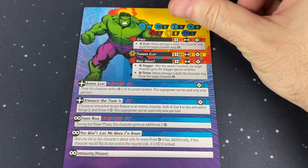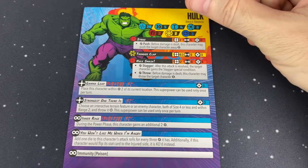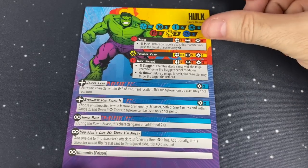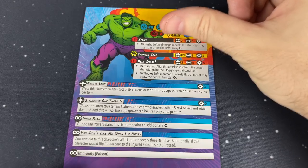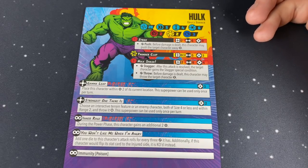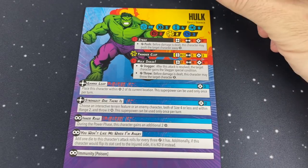He's got Strike as his basic attack. It's range 2 — basically normal melee range — 6 dice, so it's a strong attack, and it costs no energy. It does have push, so if you roll a wild, you can push the target away at short range. You can just smash them and push them away.